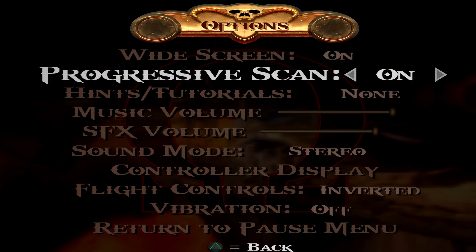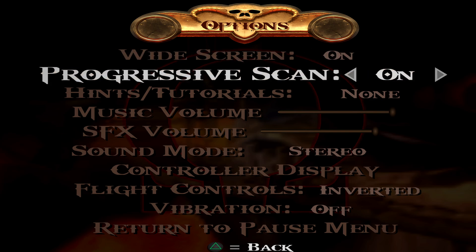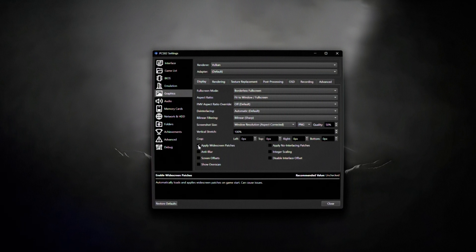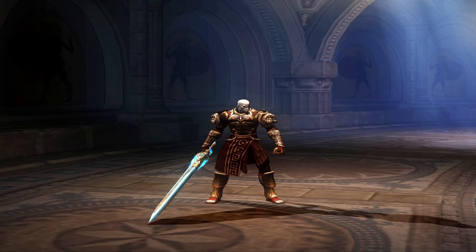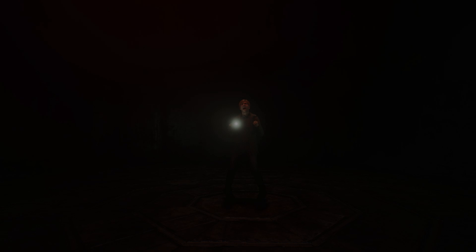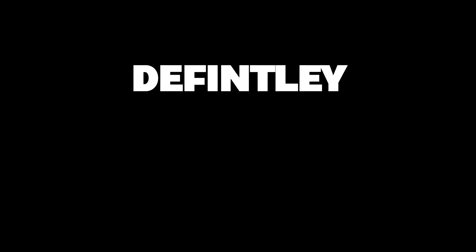Before we tinker with any other emulator settings, make sure in the actual game options to enable widescreen and progressive scan. If you don't, you could waste time trying to figure out why the widescreen patch in PCSX2 doesn't prevent the image from being stretched, only to realize many swear words and hours later it's because there is no widescreen patch — the game has a native option for it. That would be pretty dumb of you, and I definitely didn't do that.